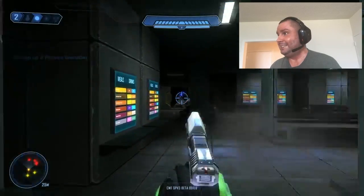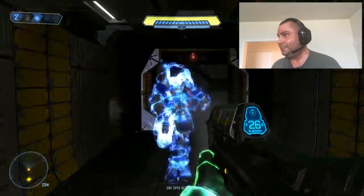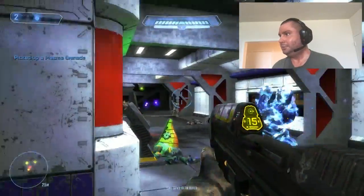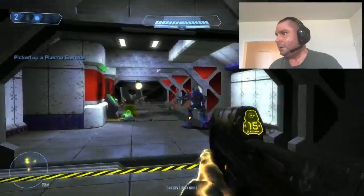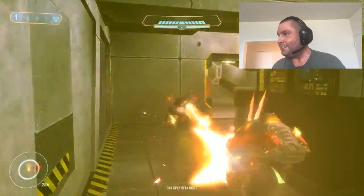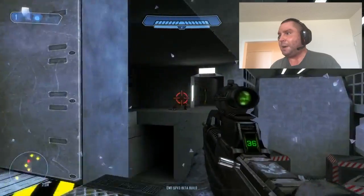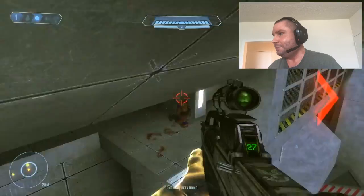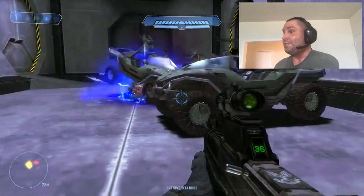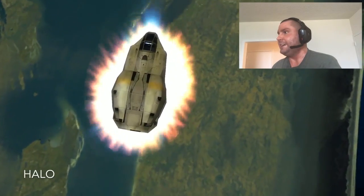She looks sexy. Look at that elite — there's a bomber on that elite right there. Brutes! Got some brutes. Got a new weapon there — that's not the Spiker, it's something else. And look at this, you've got a little gravity right here. This is the vortex grenade — they call it something different in the game but look at that, it just destroyed everything.